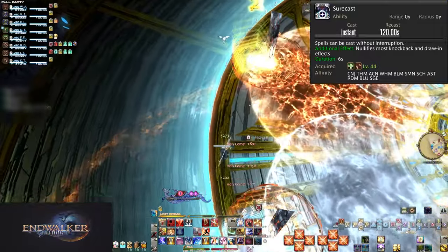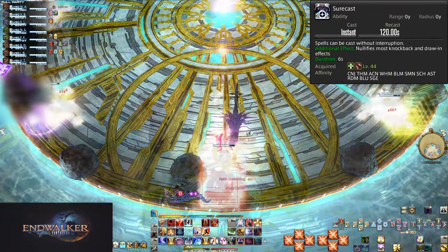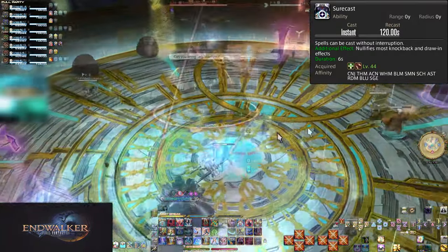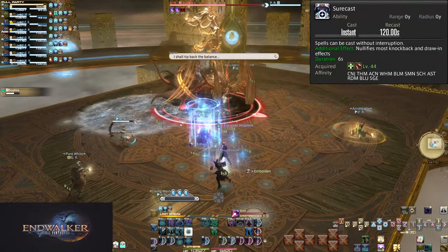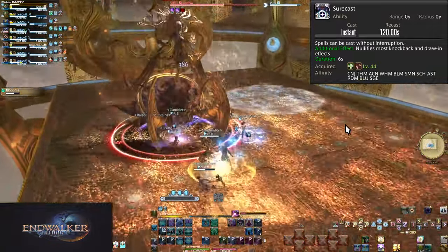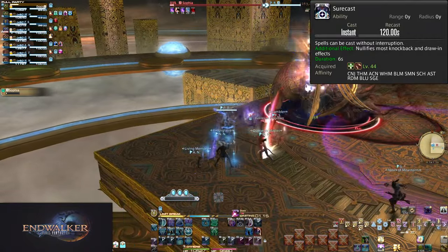For an example of a current fight with a huge spotlight on this skill, Dragonsong Reprise Ultimate has a mechanic that essentially requires the use of Surecast to defeat a knockback. Some other attacks in this same fight ignore knockback mitigation. The point is, this truly is an important aspect to get used to. Even if you aren't worried about your damage, learn when to Surecast to negate knockback. Mistakes happen and you may actually be in a bad spot or bad angle — you could get knocked off the arena just barely. Better to Surecast and gain the extra damage than die because you stubbornly ignored it.